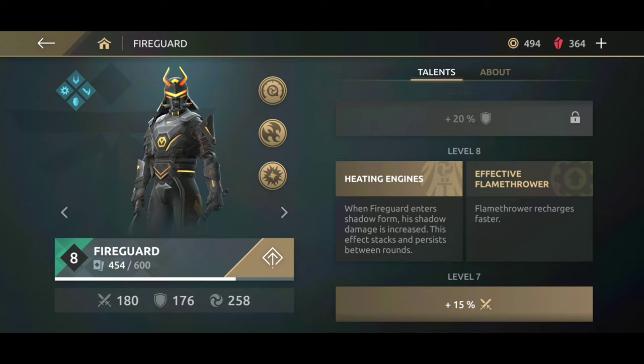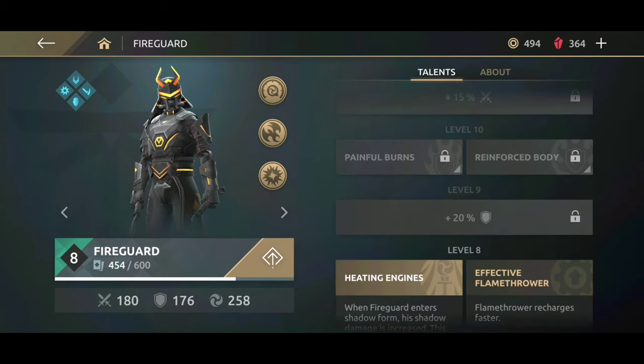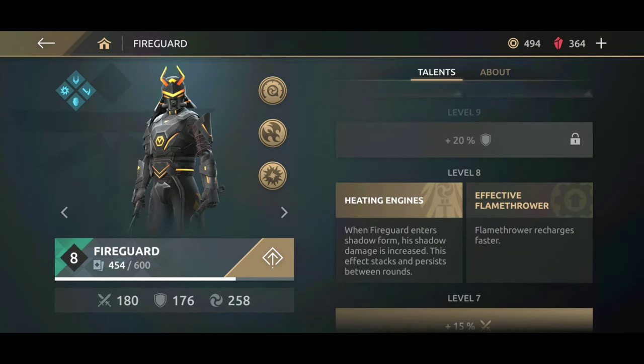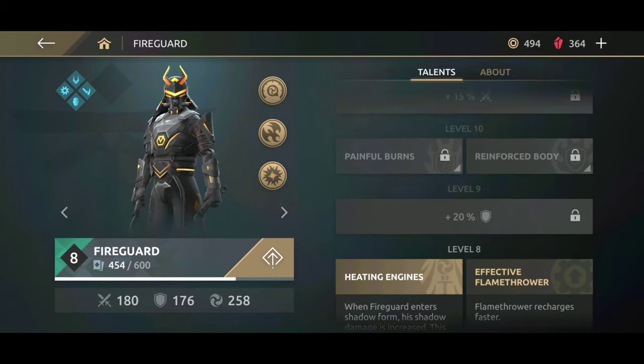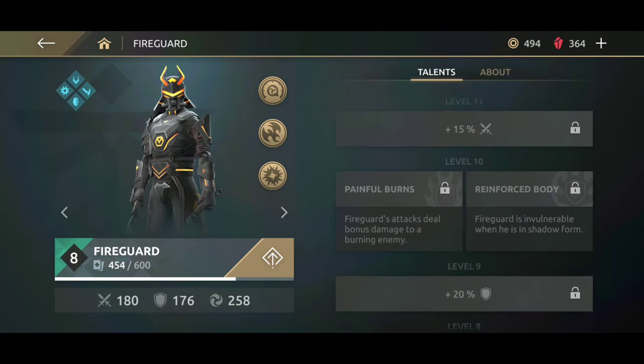I have the effective generator equipped. Right now we are going to equip the heating engines, which is almost similar to Shang's shadow ability — it gets stronger every single time you use it. Fireguard becomes a really good character at level 10 because he gets two special abilities that are really awesome and you have the option to pick one of them. So if you want to use Fireguard effectively, wait until you get him to level 10, otherwise you're going to lose so many matches.